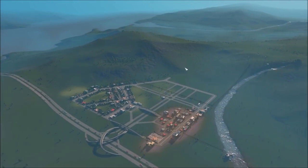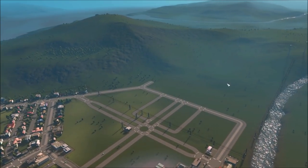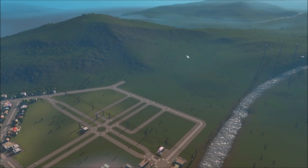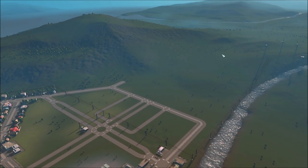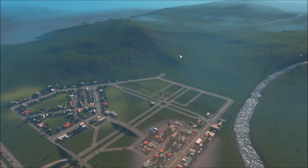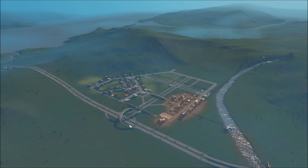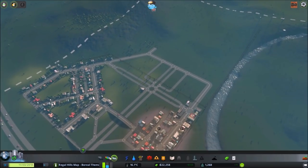I was taking a look at the foothills here — they're actually not as steep as I was originally thinking. So as far as neighborhood construction goes, let's try maybe doing a curved road and a little network up through here, and we'll start zoning as we go and hopefully unlock some more milestones. If time permits, we can either start the highway construction or maybe put that off for the next episode. Let's just jump in and see what we can accomplish here.